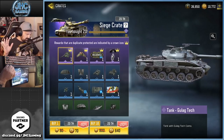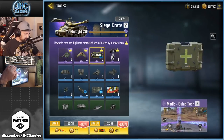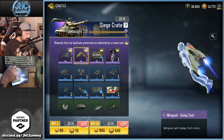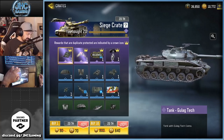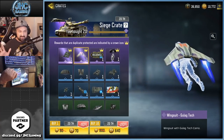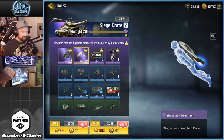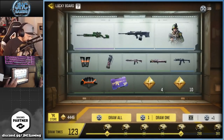I opened 20 crates yesterday on stream and I did get the medic, but we're gonna open a few more to see if we can get the wingsuit or the tank. We got a brand new tank model if you guys didn't see, and a new wingsuit everyone's talking about. By the way, it's just a skin — you cannot actually fly with it, it's not pay to win.